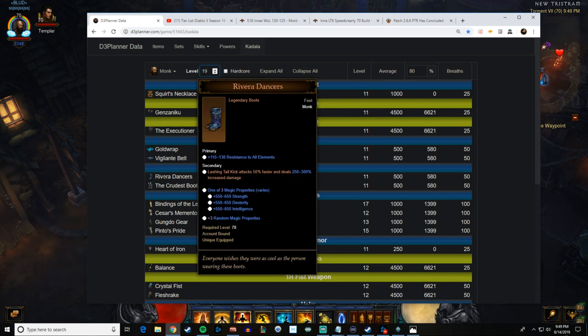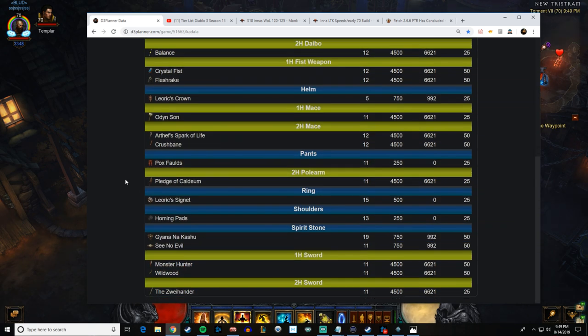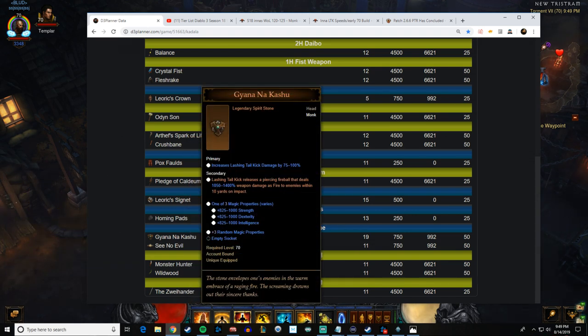If you get the Crudest Boots and Rivera Dancers and want to push your luck a little further, you can wait till level 19, go back and roll the rest of your blood shards. Something interesting happens — you have a chance to get Leoric's Crown, Ceno Evil, or the actual LTK helmet. So you can be fully decked out in LTK. The boots give you a 300 multiplier to LTK and the helmet does up to 1400 — it shoots out a fireball, it's insanely powerful, best in slot for LTK at level 70.